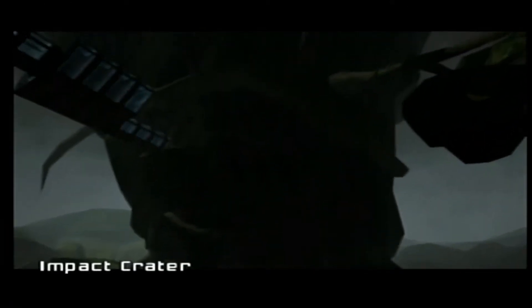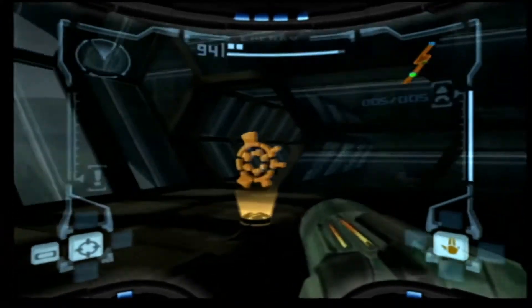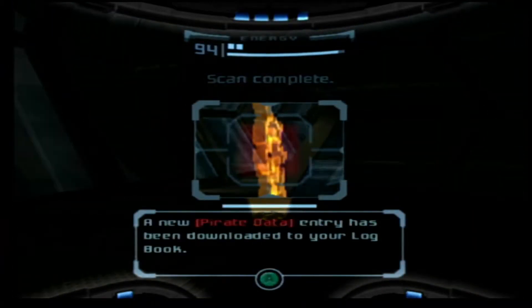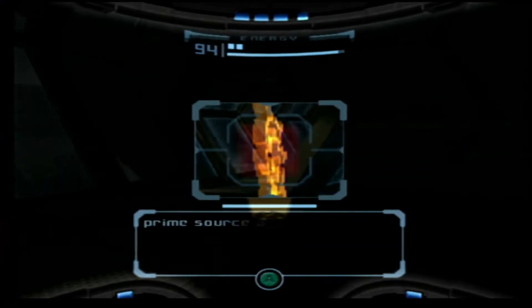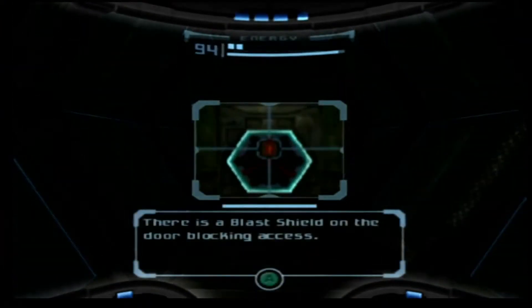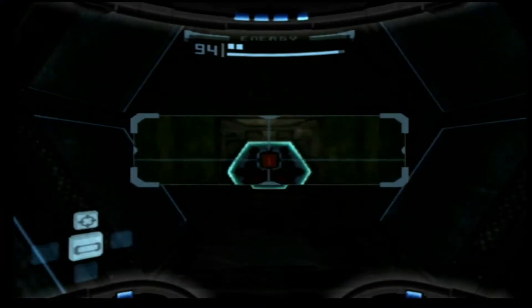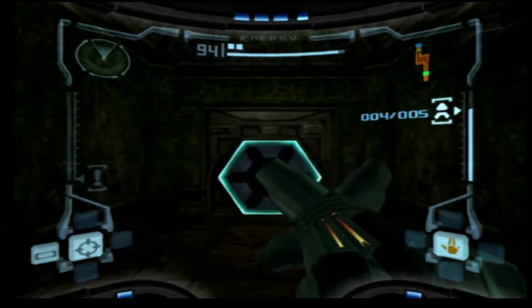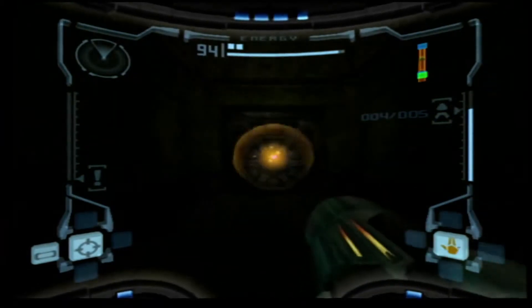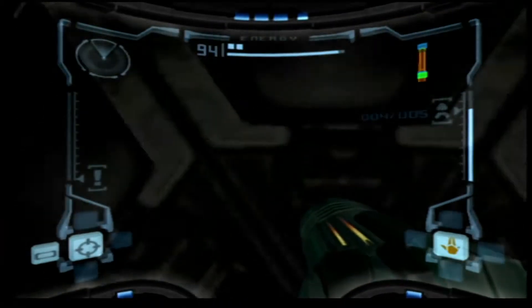And suddenly we're in a space station — hey, we've got a cutscene. That's great. Impact Crater — doesn't sound promising, does it? Is that a save point? New pirate data entry log. Okay, so this is the pirate base. There's a blast shield on the... there we go. Thank God I've got that skill. You can open now.